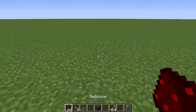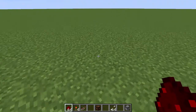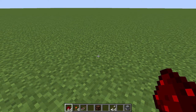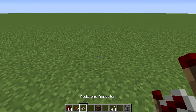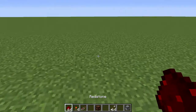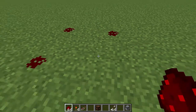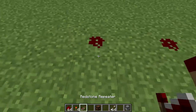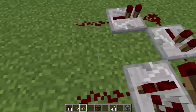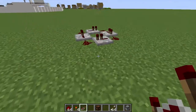I've decided to make myself useful again and give you guys another tutorial, in case you didn't know how to make a redstone clock. So let's get to it. What you're going to need is some redstone, a redstone torch, and redstone repeaters. I'm going to put some redstone down in a pattern like this, and then you want to put the repeaters like that.